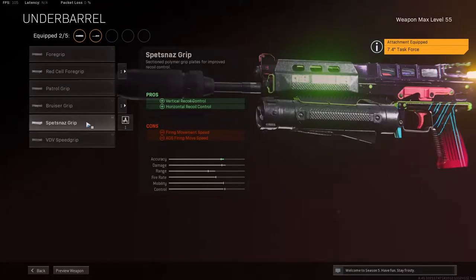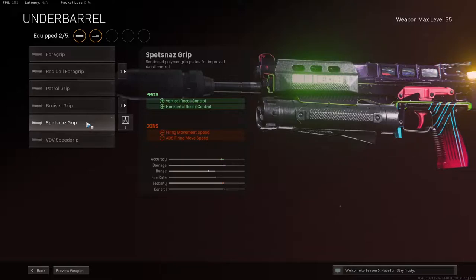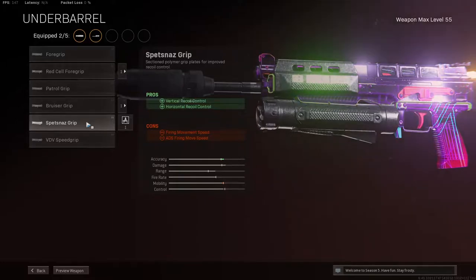Then for the underbarrel we use the Spetsnaz Grip, which gives vertical and horizontal recoil control. Personally, I love to go for long shots with the Bullfrog, and you really need this when you're shooting people at far ranges.